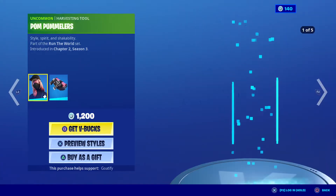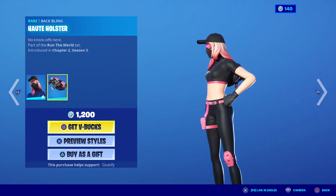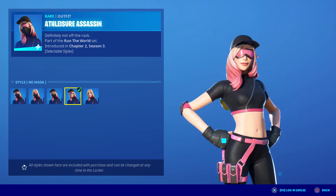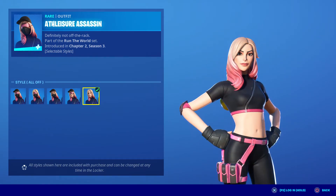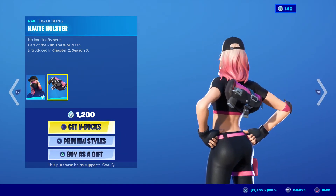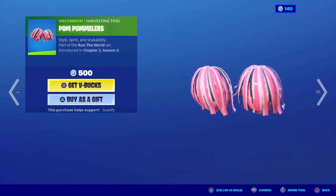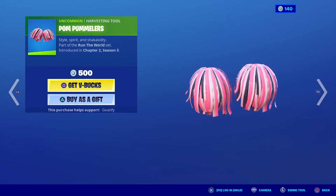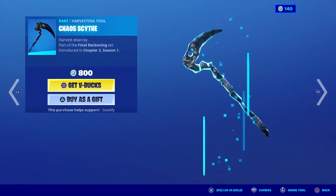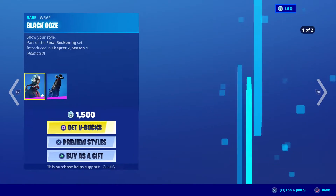Okay, going back to the skin — the assassin with all the styles. No hat, no glasses, all off. Let the back bling halt. White holster — that is sick with the new harvesting tools, Palm Pummelers! Okay, new skin, Chaos Agent, Black Ooze wrap.